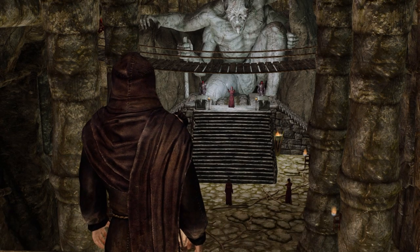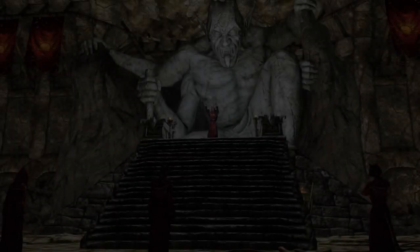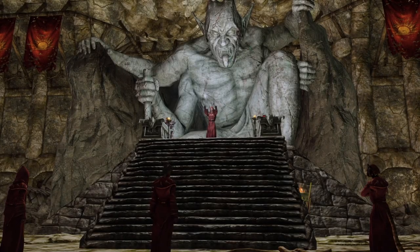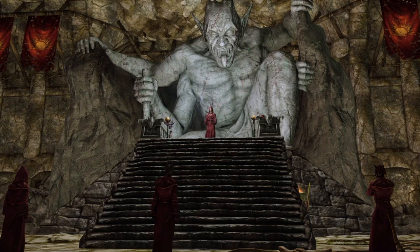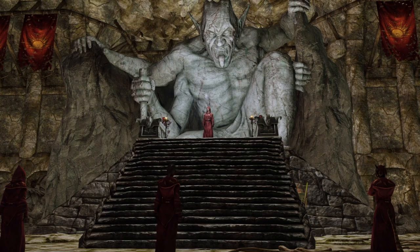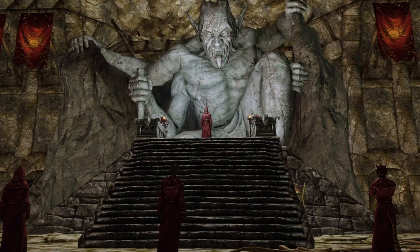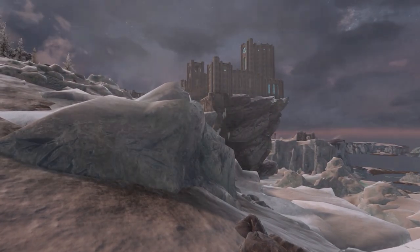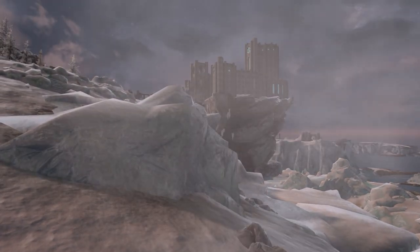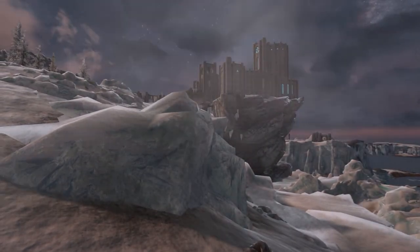Agent of Righteous Might is a quest mod focused on the Vigilant of Stendarr and the Remnant of the Mythic Dawn, and in many ways serves as a great follow-up to the main questline of Elder Scrolls IV Oblivion. The Vigilant was founded as a direct result of the Oblivion Crisis at the end of the Third Era, with their intent being to stamp out Daedric Worship wherever it may lurk. Upon joining the Vigilant in their Winterhold chapter, you're tasked with going undercover to infiltrate the remnants of the Mythic Dawn and learn of their renewed agenda.